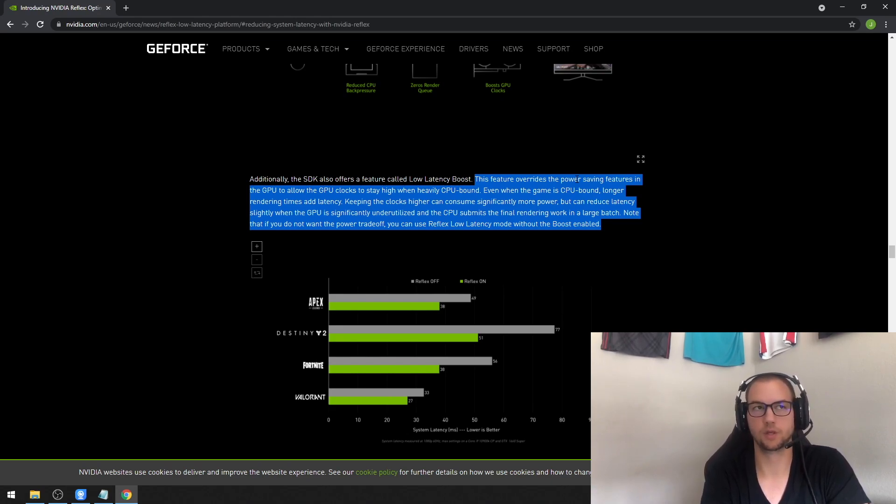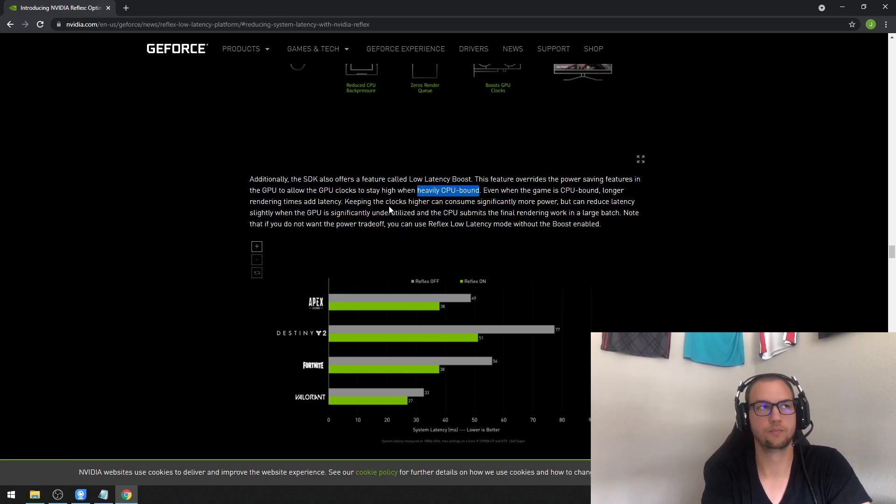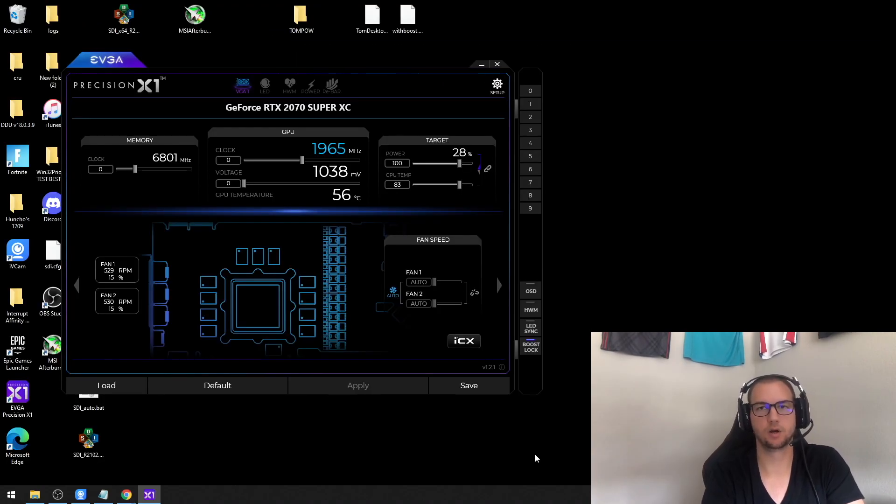For my GPU, even when I use a boost lock I get the same FPS, so it doesn't affect me. But previously when I've shared this feature, there were a lot of comments saying it helped stabilize or even increase their in-game FPS. When you're in a heavily CPU-bound game like Fortnite, the boost feature keeps your clock speed the same and prevents it from down-clocking, which lowers your latency. It will increase power usage, but not significantly. The software I want to talk about is EVGA Precision X1 — note this doesn't work with AMD cards.